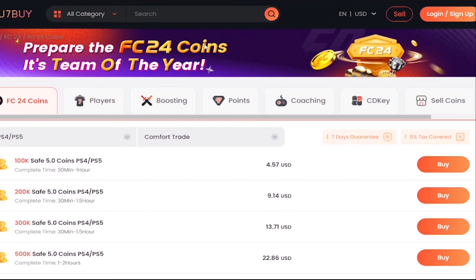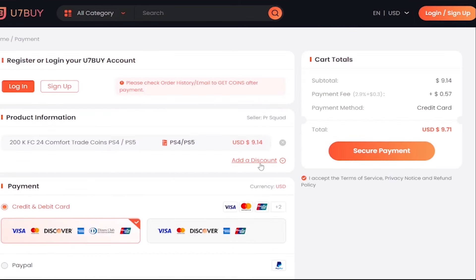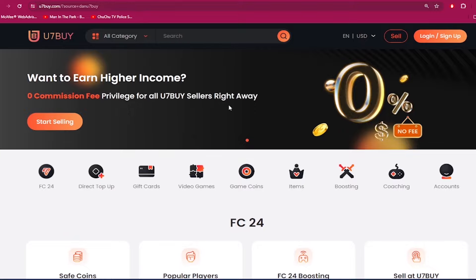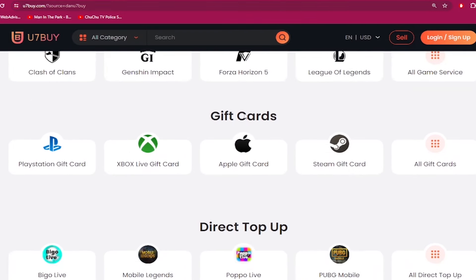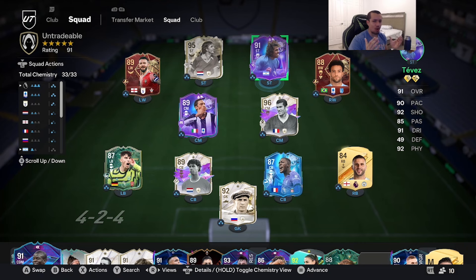If you need to make your ultimate team stronger, go to u7buy.com and buy yourself some cheap and reliable FC24 coins. Make sure to use my discount code 'dan' to get six percent off your next purchase. Apart from FC coins, u7buy.com also provides game services like mobile games, gift cards, game keys, etc. Click the link in the description and enjoy the cheapest prices.